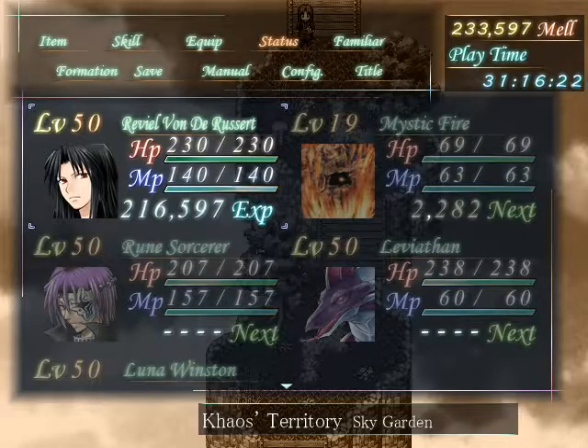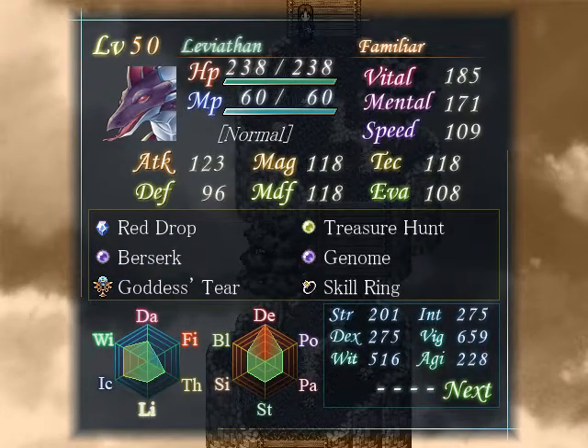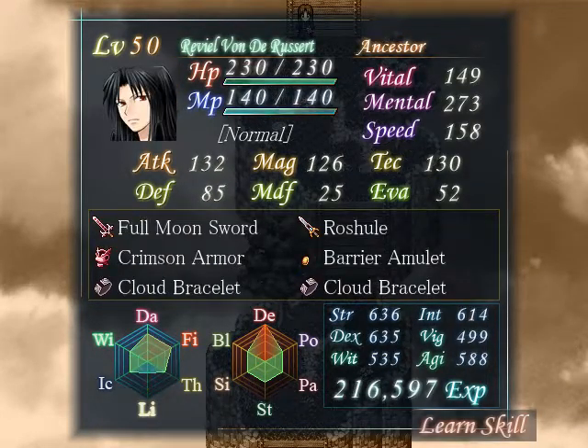Be sure to check out the status menu. This will show you the elemental and status resistance of each character in your party. However, it won't show your physical resistance, even though many characters will have a physical resistance of zero or one, or possibly even higher — I haven't checked.